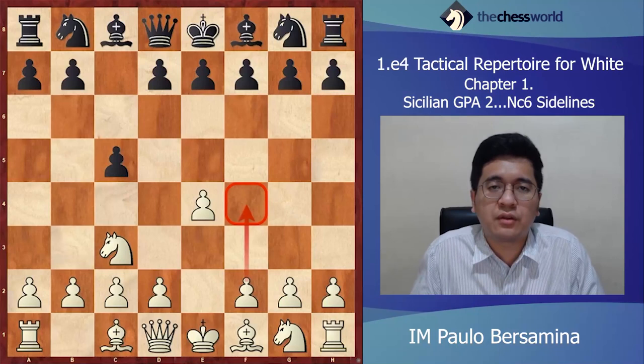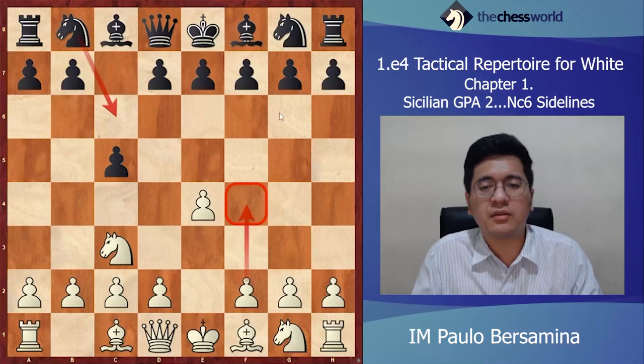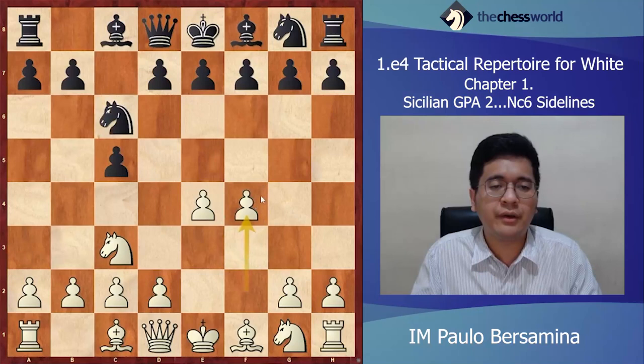After Nc3, Nc6 is the main line, but of course Black can also do without Nc6 and we'll discuss that later. After Nc6 we go f4, and the main line is g6, but let's examine the deviations first.